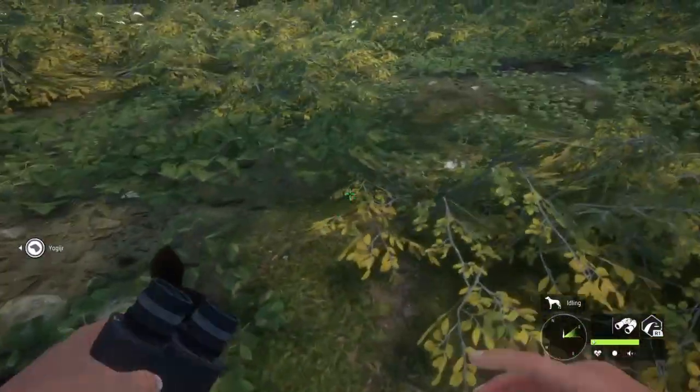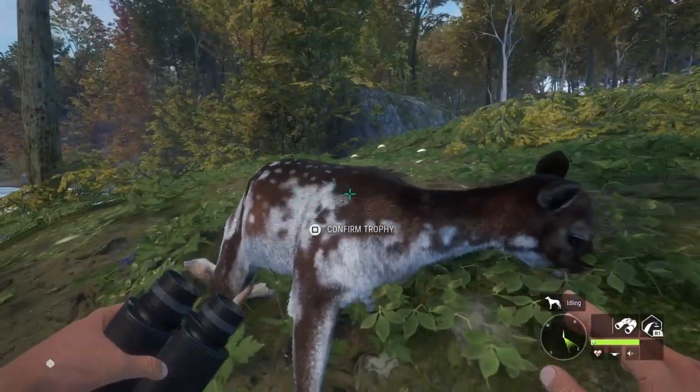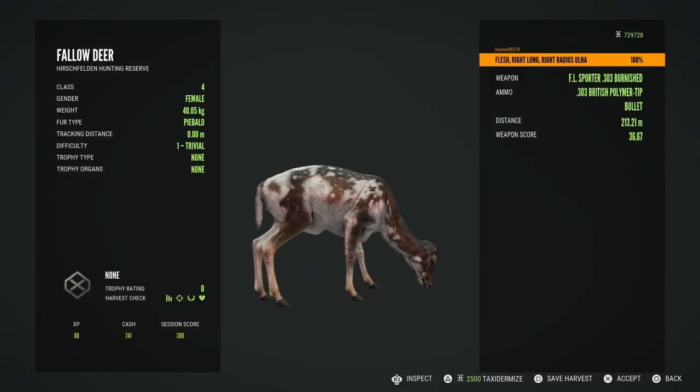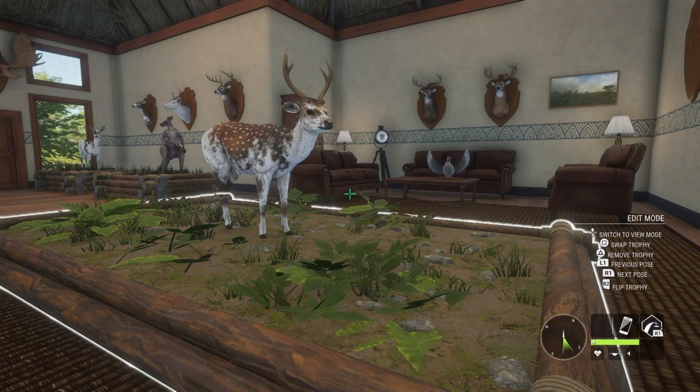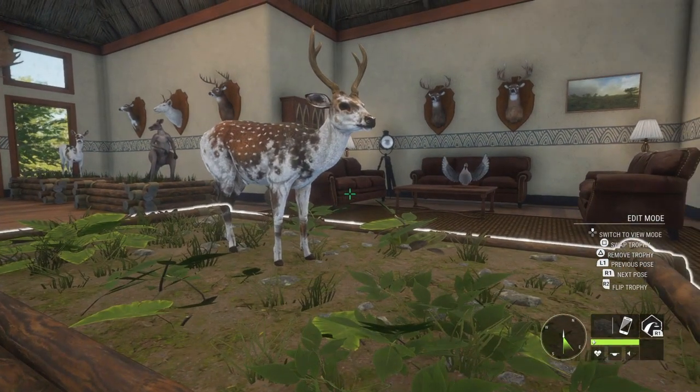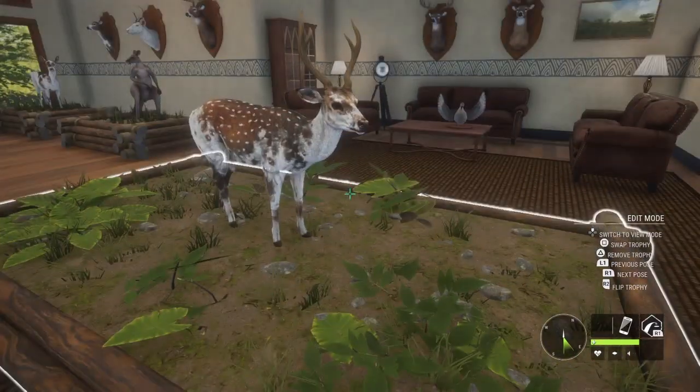I went and looked for some initial spawns and ended up finding this little piebald female, which will be my only piebald female I've ever got with the fallow deer — and she is really pretty. I wonder: will I get a diamond axis deer or the great one next? We will see. I hope you guys enjoyed the video, thank you so much for watching!